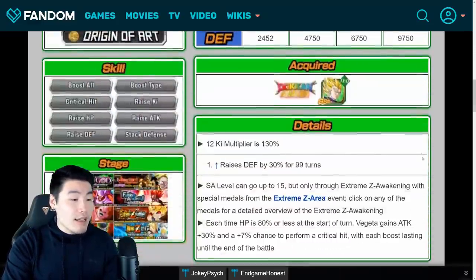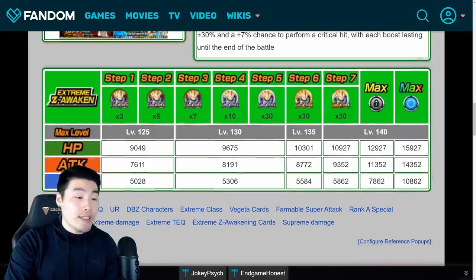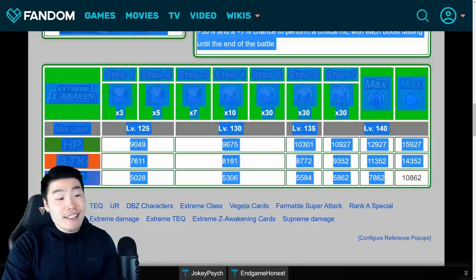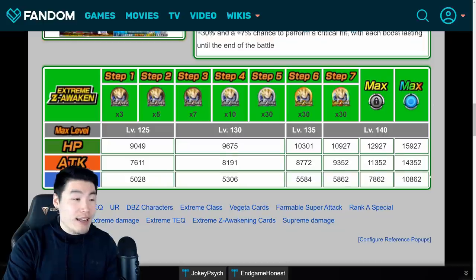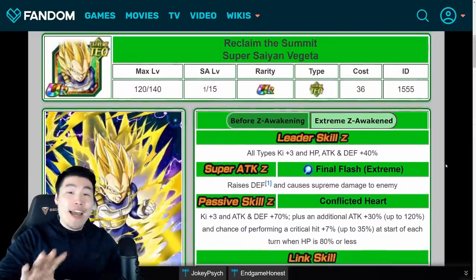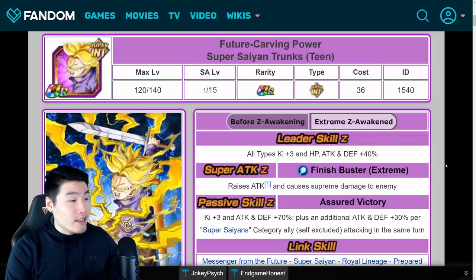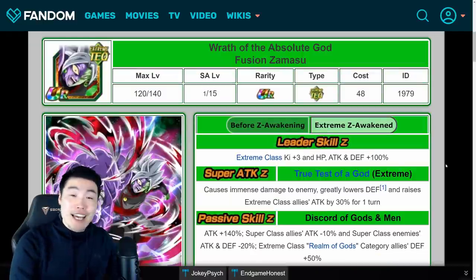As for Vegeta's stats: he gets a max of 14,352 Attack post-EZA, 15,127 HP, and 10,862 Defense at rainbow status. And that's it for today's video — that's all the information I have for you. Hopefully you guys learned something and are excited for one of these EZAs, most likely the Tech Zamasu, but maybe you're a huge Trunks fan.